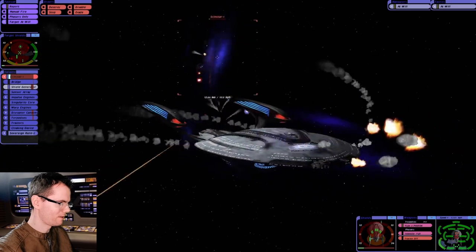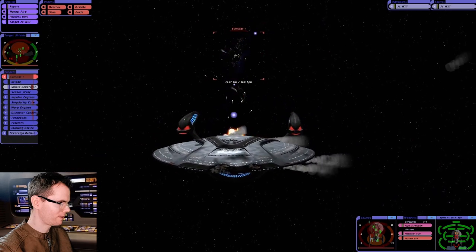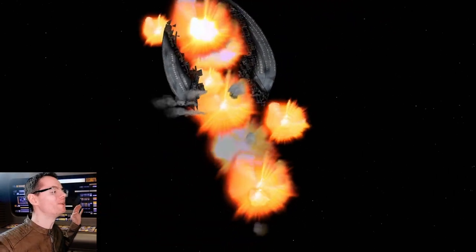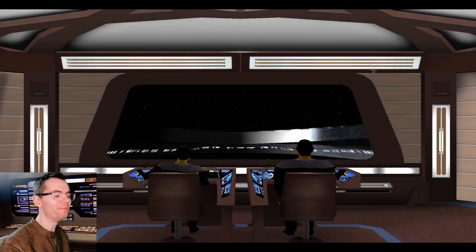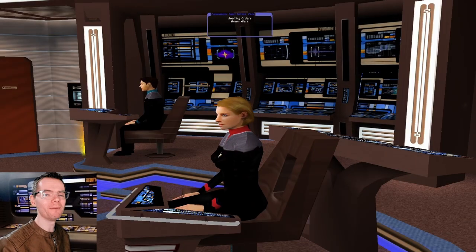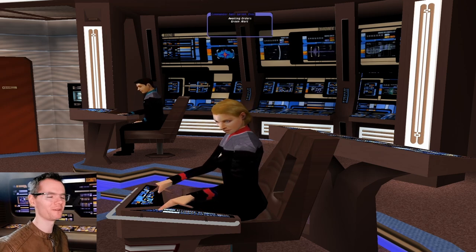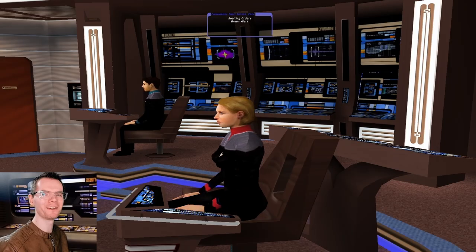Yeah, I bet they are. Come on, do your damage. Are they cloaking? Oh no! I don't believe that! Honestly, I think we may have destroyed them. I think that was a victory, but unfortunately the Enterprise F also got destroyed, but the Enterprise E survived. I don't know — how do we look at that? What do you guys think of that?